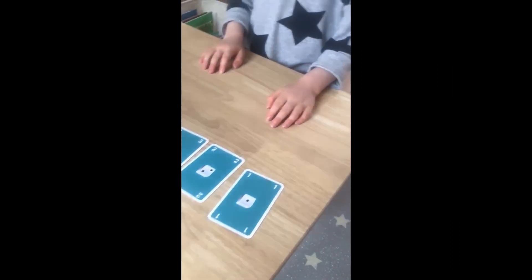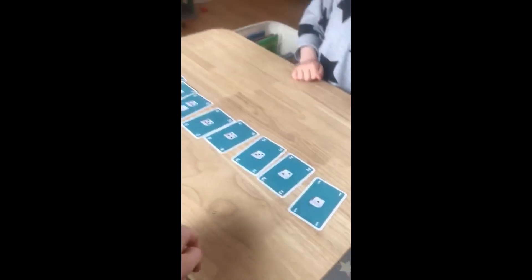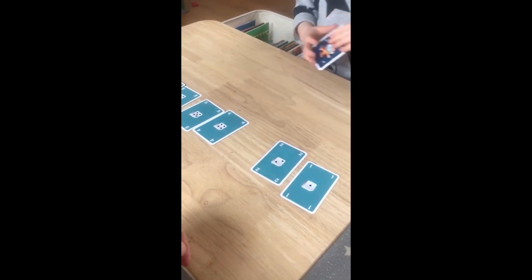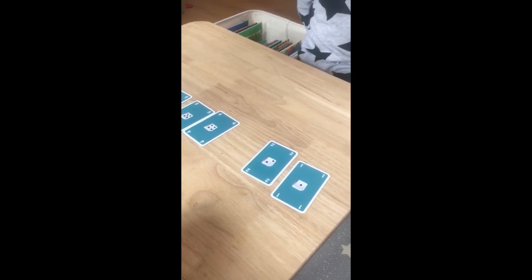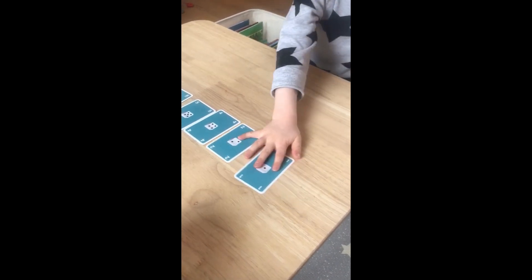Now it's your turn. Okay, I'll shut my eyes. I'm going to take them — you take one out. I'll shut my eyes, you take one out. Move the cards next to each other so I can't see which one's gone. Squeeze them up next to each other.